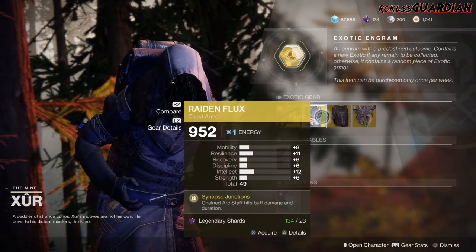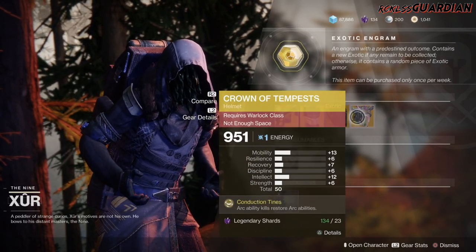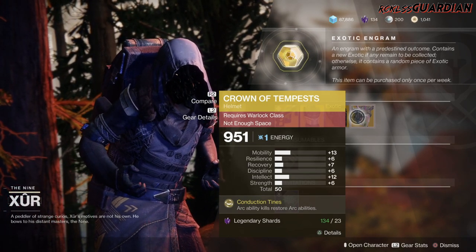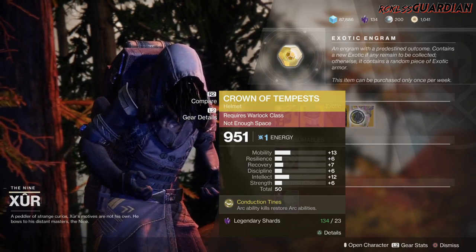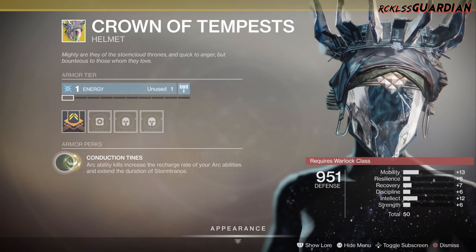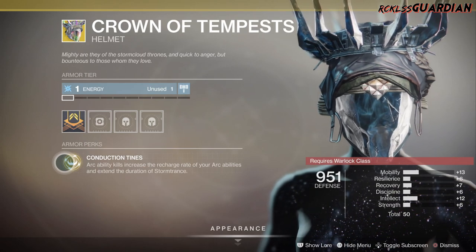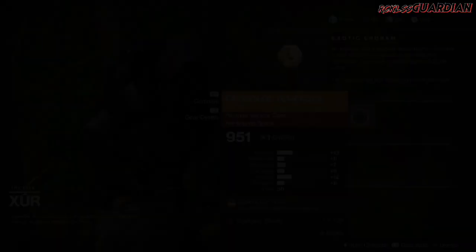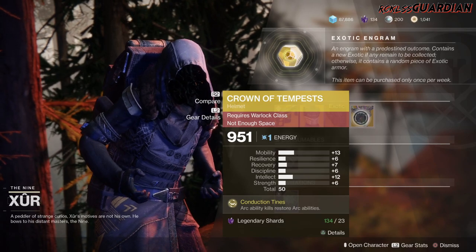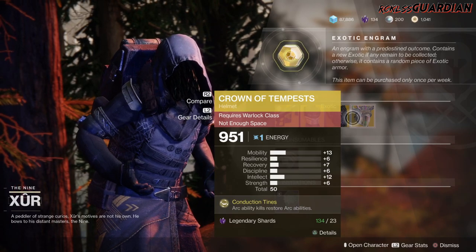If you don't have them, grab them. Then try to get one that has a total of 55 or higher, including Crown of Tempests — which still only has a total of 50, but it does have a plus 13 in mobility. Let's go over to Crown of Tempests. The intrinsic perk on this is Conductive Tines, which means arc ability kills increase the recharge rate of your arc abilities and extend the duration of Storm Trance. If you guys do not have any of these, go ahead and grab them, but try to get a better version with a total higher than 55 and a stat that is plus 13 or higher.